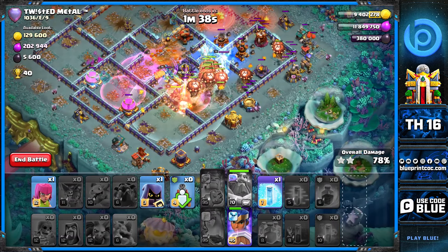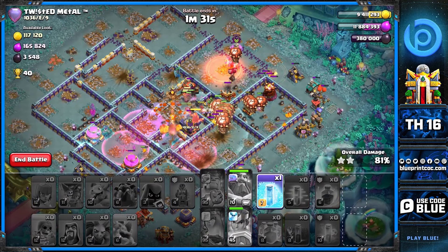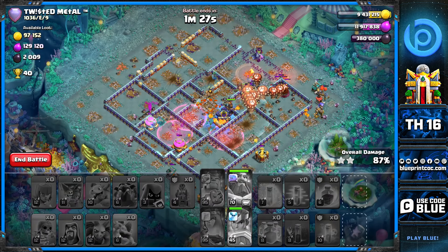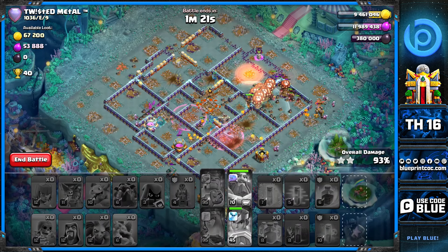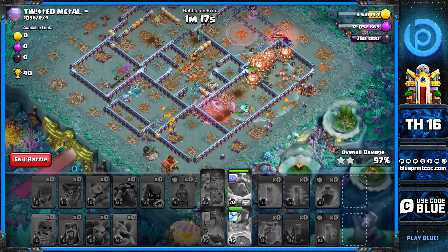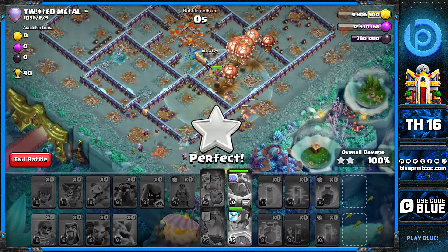One more group of lalo on the right side to narrow down the main attack. The flame flinger is up, champion is on full HP — everything looks smooth because we had spells to spare. In summary, it was always about the pathing: the flame flinger gave funnel to the king, the king and queen gave funnel to the royal champion, and the royal champion set a nice funnel for the lalo.